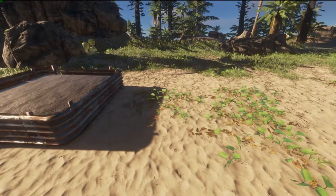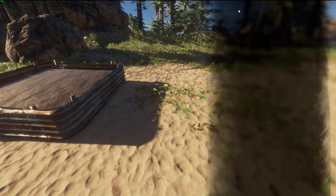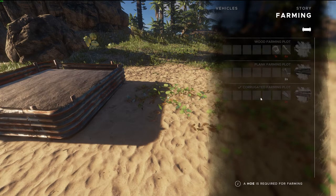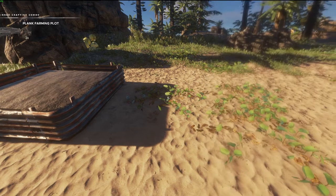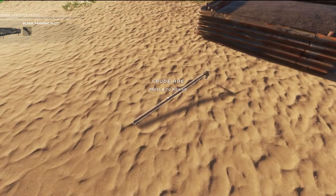So with that aside, we're going to get right into it. First thing you're going to notice in order to find the farming plot: you're going to want to go past consumables, past story, and into the farming tab of your crafting menu. You have wood framing, plank, and corrugated metal. For the purposes of this tutorial we're going to do a plank farming plot, but you're going to notice that it won't let you build it. You can pin it but it's not letting you build, and for that reason, anything farming related you're going to need to first craft a crude hoe.